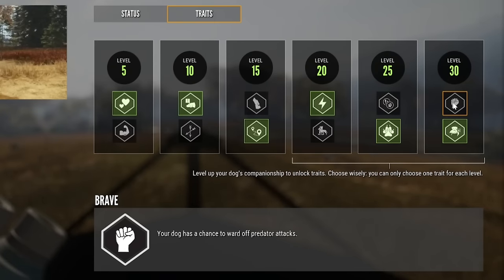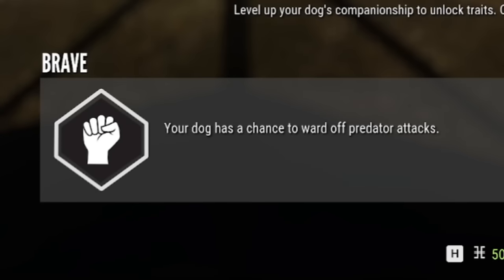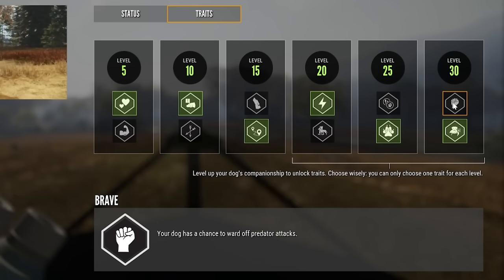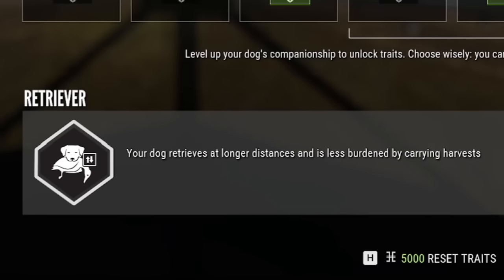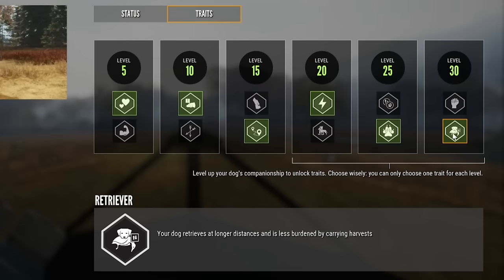At level 30: brave — your dog has a chance to ward off predator attacks (I personally find predator attacks fun and a great way to make cash, so I don't want brave) — or retriever — your dog retrieves at longer distances and is less burdened by carrying harvest. Definitely want retriever. So I've been running with these traits, but just to satisfy curiosity, let's reset them, take the opposite traits, and see what the difference is.